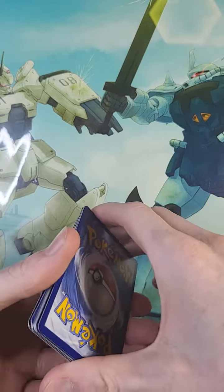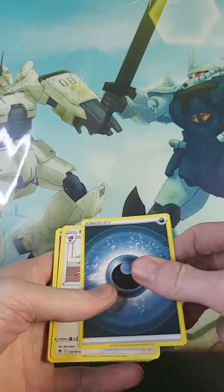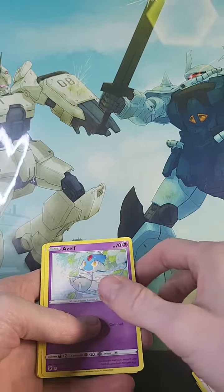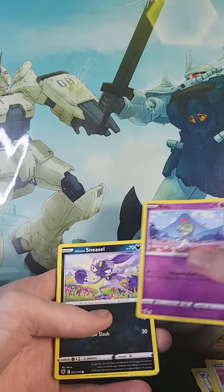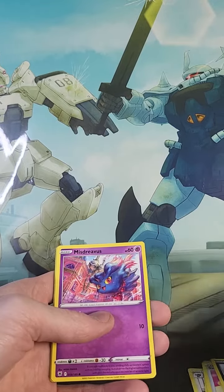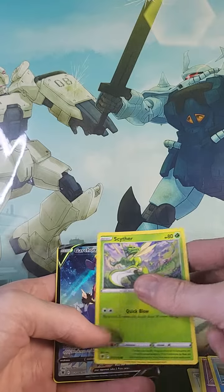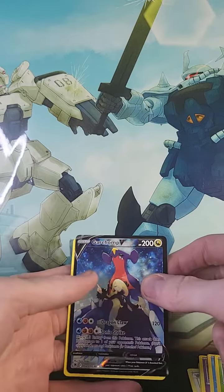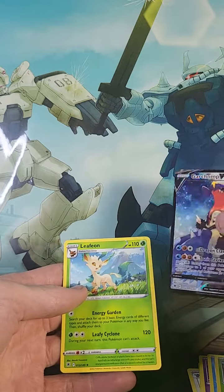We'll test our luck today with four more cards. We got our Energy card, our Prugly, our Izelf, Switchcart, Routes, Sneasel, Misdrevious, Barboach, Scyther, Garachop V, and Leafeon.